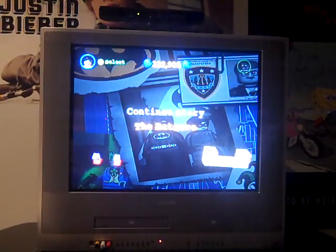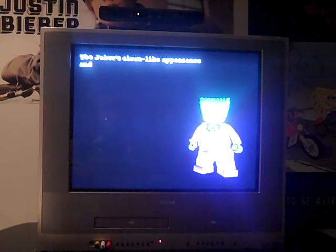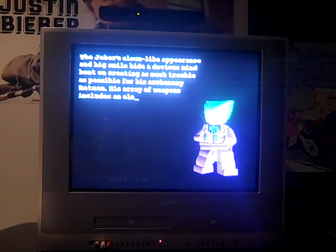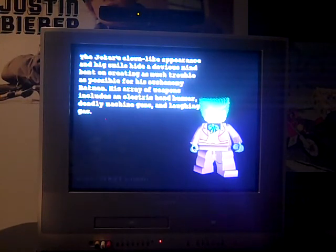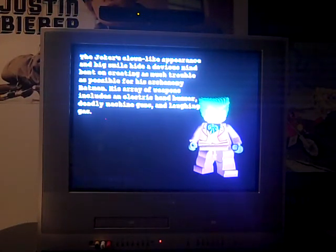So we'll say Continue Story. That finished In the Dark Knight, but that doesn't finish the story quite yet. Now it's saying: The Joker's clown-like appearance and big smile hide a devious mind bent on creating as much trouble as possible for his arch-enemy Batman. His array of weapons includes an electric hand buzzer, deadly machine guns, and a laughing gas. So it's explaining about the Joker — you can see his picture.